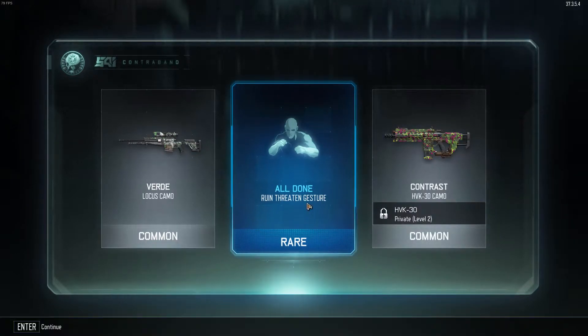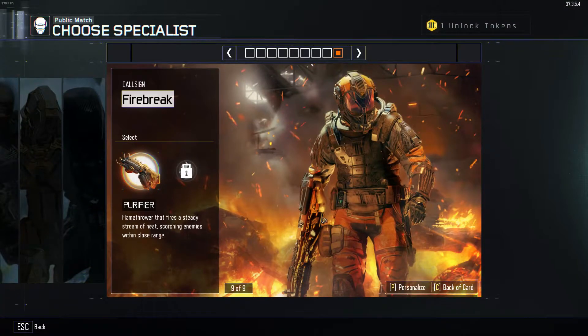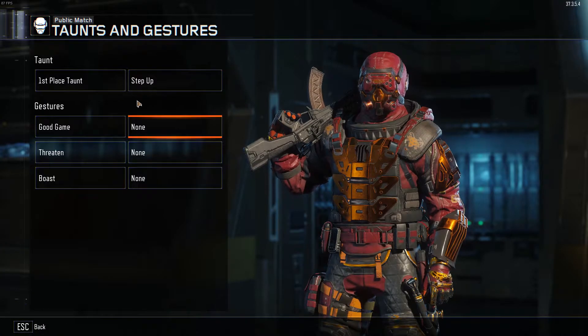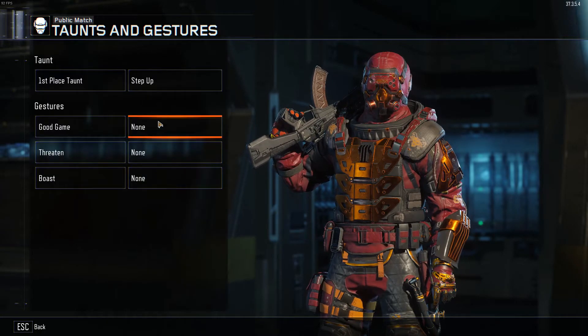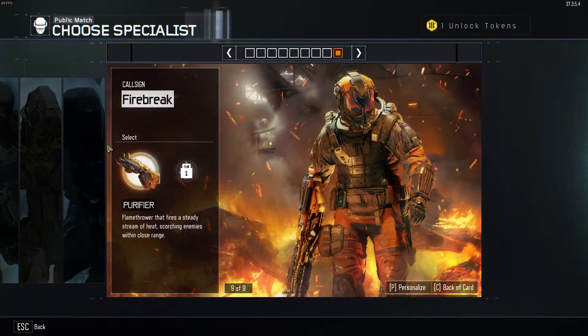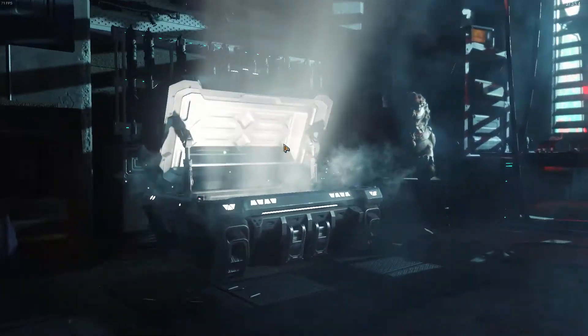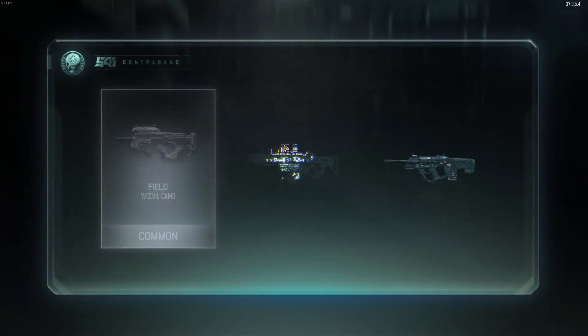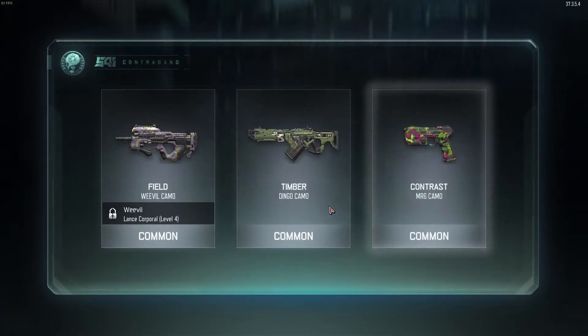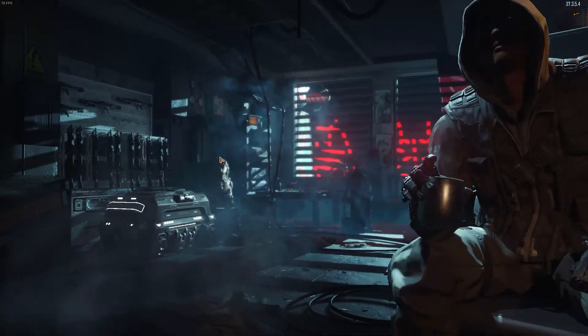There's a rare - cool, cool, cool. All done, Ruin threatened gesture. All done Ruin threat - does that go for every character, is that every character? Let's see, personalized taunts and gestures. I'm not sure, I don't know what I got that for. I don't think it said what I got it for. Okay, so nothing good there - that was pretty crappy. Two more, we got two more here guys.